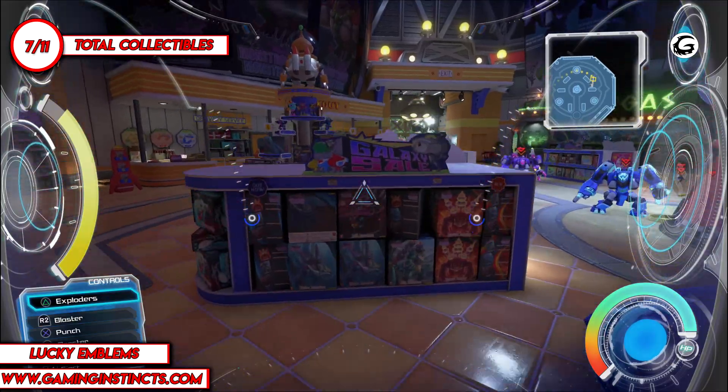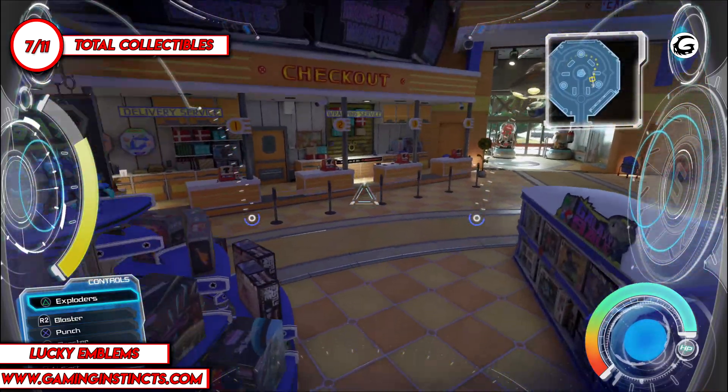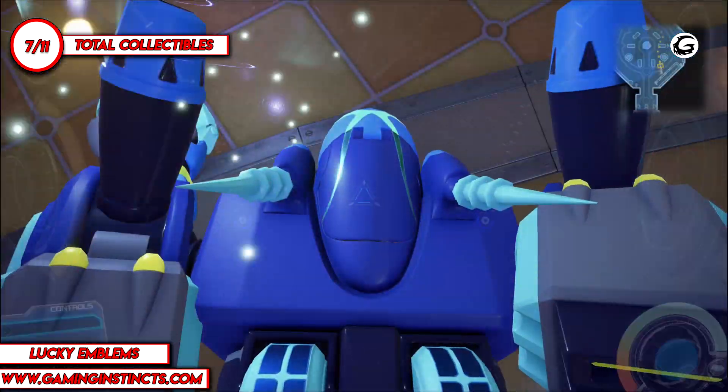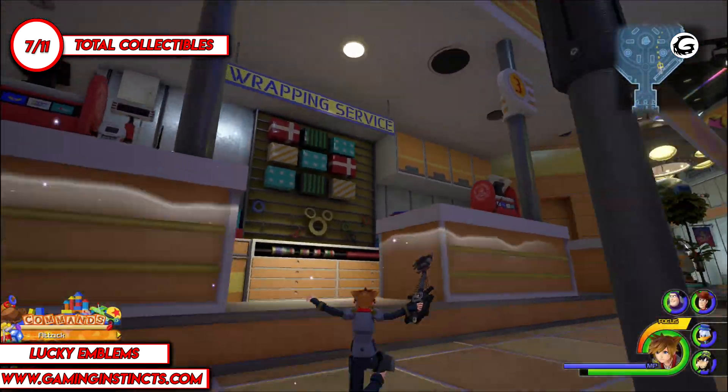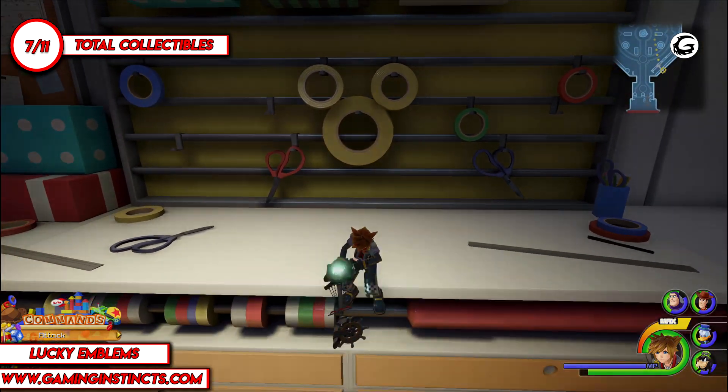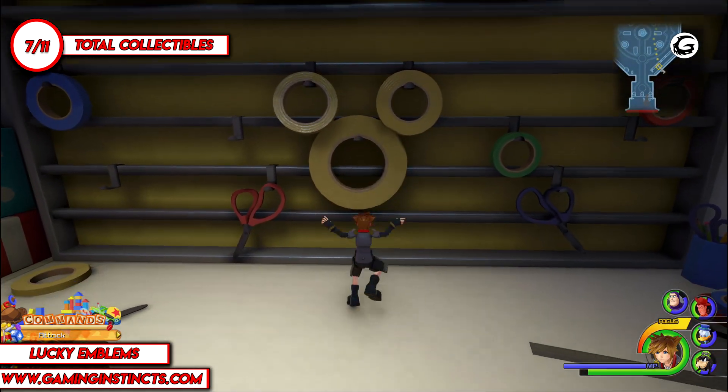Follow this path for another emblem on the first floor. It's in the back of the wall over here, made out of tape. So you can get out now, and you wanna be on the edge of the counter to be able to take a picture of it. Otherwise it's gonna be kind of hard to align yourself.